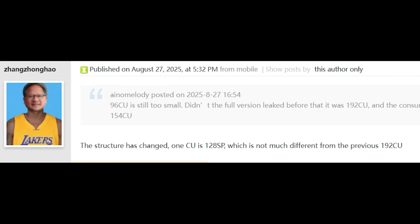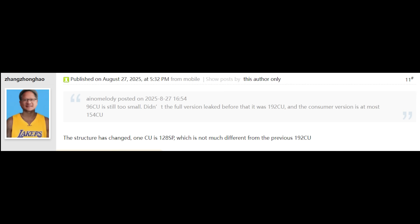The translation — because this is in Chinese, translated — is that the structure has changed. One compute unit is 128 SP shaders, or streaming processors, which is not much different from the previous 192 compute units. This is in answer to someone who said 96 CU is still too small, and asked whether the full version leaked was 192 CU while the consumer version is at most 154.